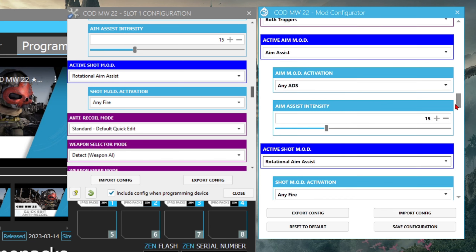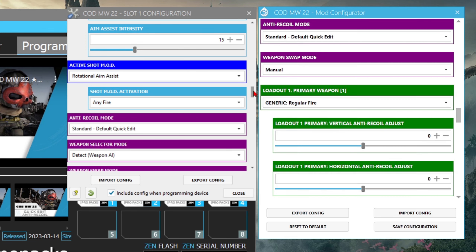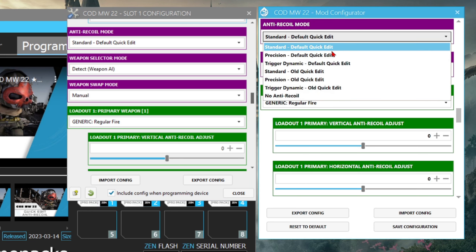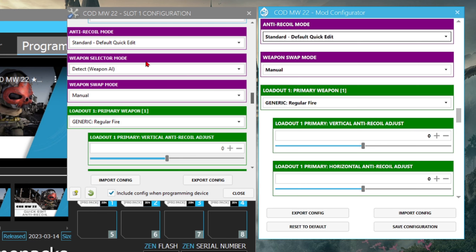Both Rotational and Aim Assist help out in a way with your aim assist, but it's not for everyone. I'm coming out in the future with a dedicated best settings video for just these two to maximize aim assist — I haven't found that sweet spot yet so I won't make that video until I'm 110% sure. Next up, Anti-Recoil Mode — Standard Default Quick Edit. Trust me, precision mode makes missed shots horrendous especially at longer ranges, so Standard Default Quick Edit is the way to go.